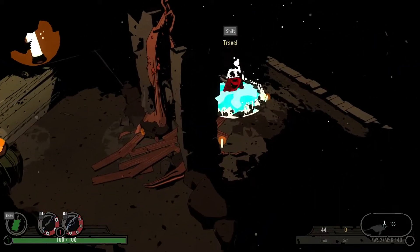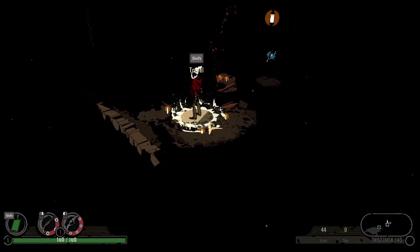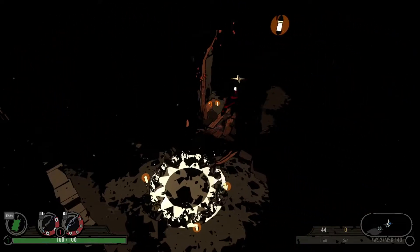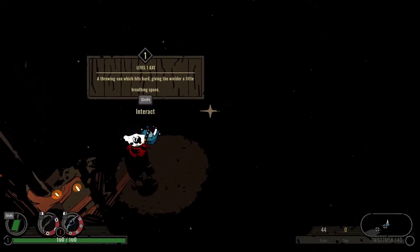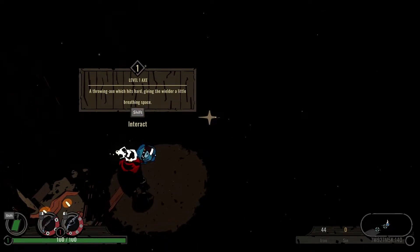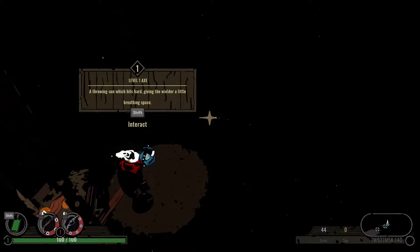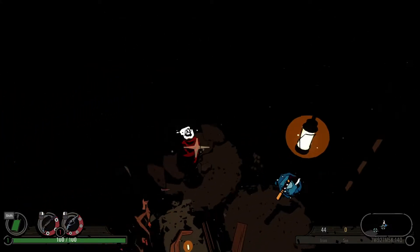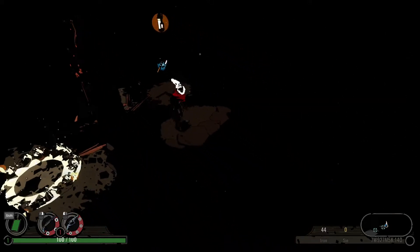They travel — we have to, like, reload the whole map to go over there. But we just started a run, so it's the low-level enemies. Level one axe — throwing axe, which hits hard, giving the wielder a little breathing speed. Really? So some knockback. I kind of like our loadout right now — just unload with the weapons. But that's all we get. I mean, we travel like this, and that was all that was over here.